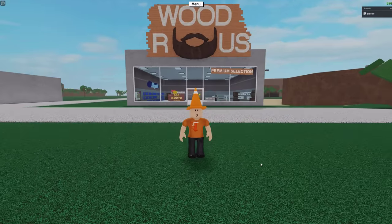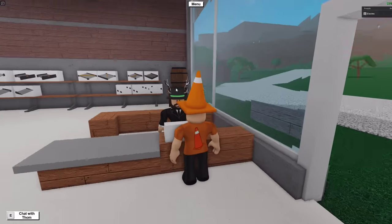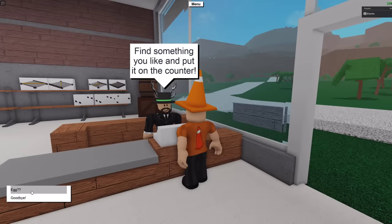The first thing you'll notice when you join Lumber Tycoon 2 is this sign over here that says 'Egg Wanted' and to see the attendant. If you come over here and chat with Thom, who is the shopkeeper, you'll see an option that says 'Egg' with a few question marks.